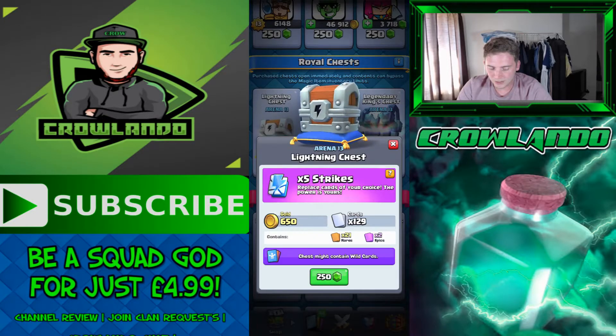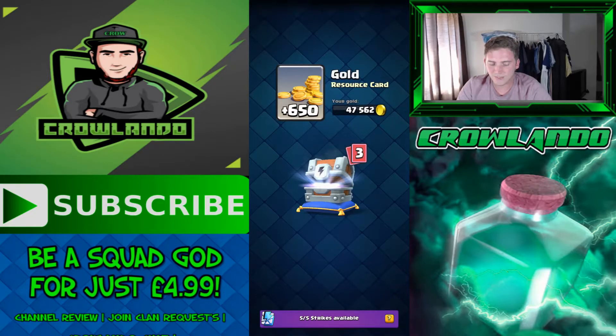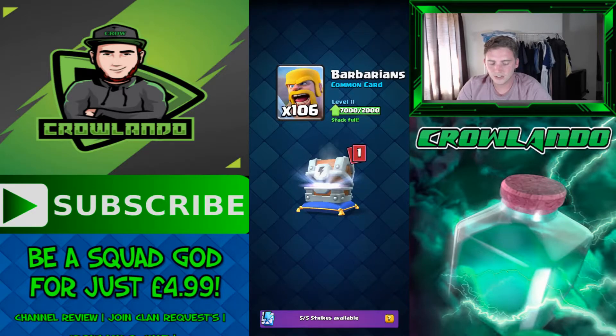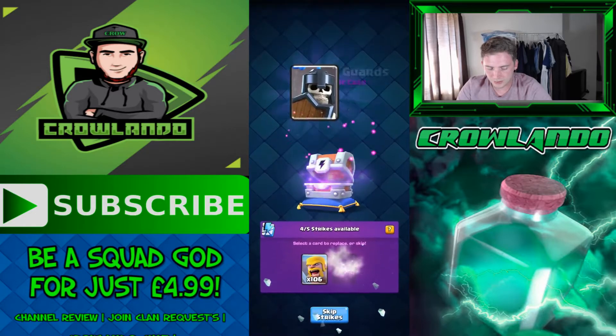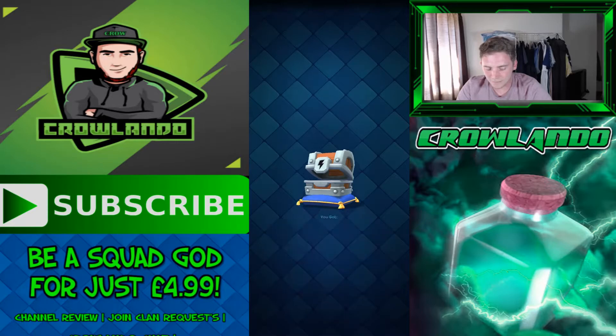Starting round two — back to the Lightning Chest. Skipping the full description since I covered it already. Up to 47,562 gold. Got 21 rare wild cards — ideal. Also 39 barbarians which gave 530 extra gold since that card is maxed; leaving maxed cards in chests converts to gold which is a useful tip. Ended with two giant skeletons swapped out for two rage bells, which is in one of my decks.